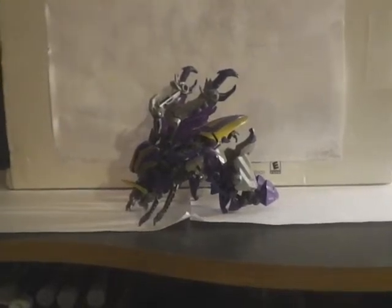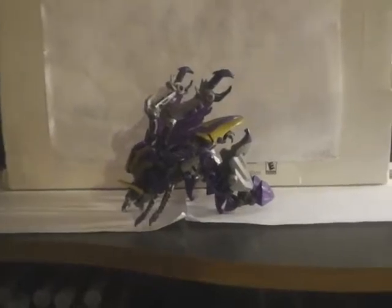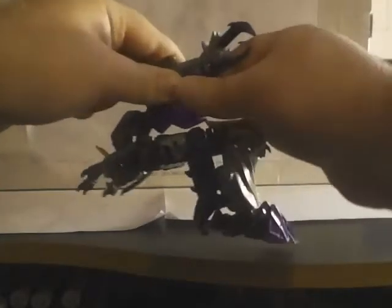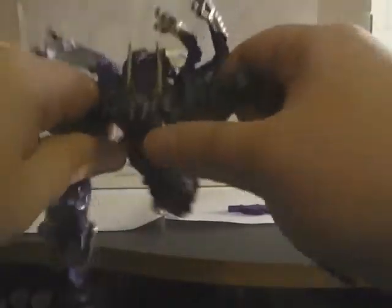Now we can see pictures of beast mode. You have to transform Kickback to robot mode. First things first — remove the bug rings. Then remove and flip out the legs so you can kind of clip them into the robot mode position. These Insecticons, they're pretty great. Then open up the arm departments, and now it looks freaky-ish.